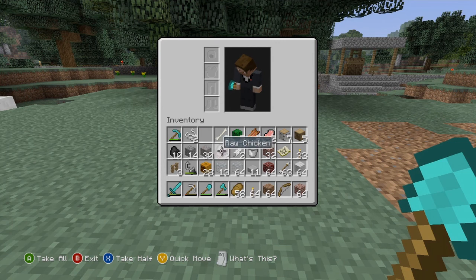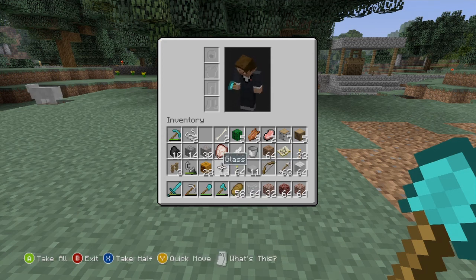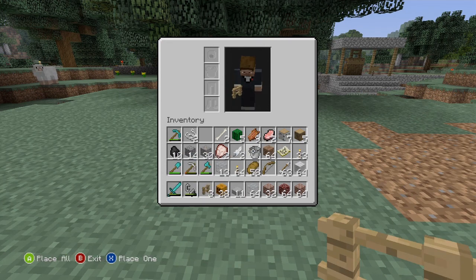Alright, we need netherrack, we need more bricks, we need some glass, we need half slabs, we need pumpkins, we need this railing, whatever, and I guess this for now.